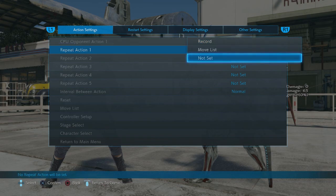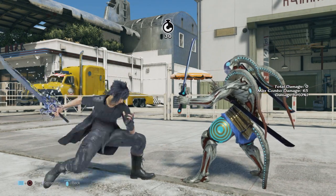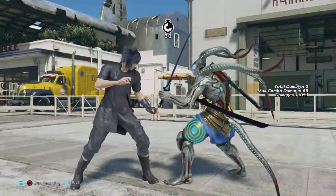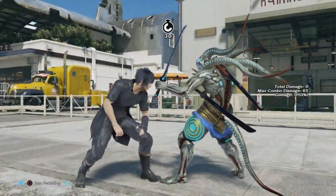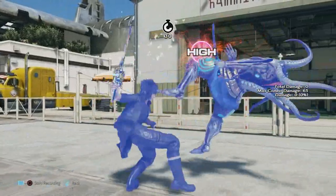While rising 2 — the damage changed from 13 to 15. It went from negative 13 to negative 9 on block, making it safe. On hit it went from negative 7 to negative 3.